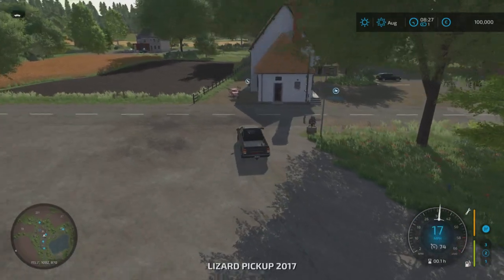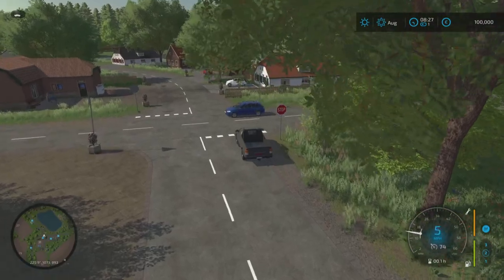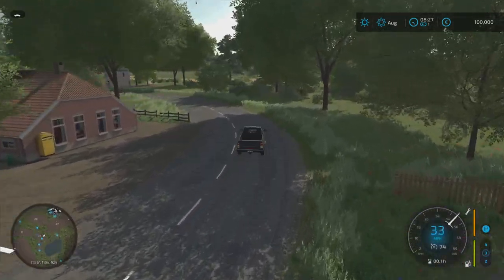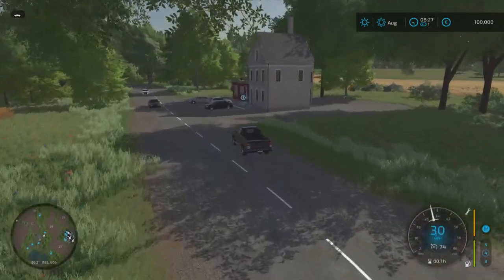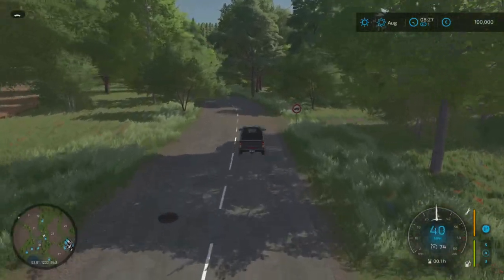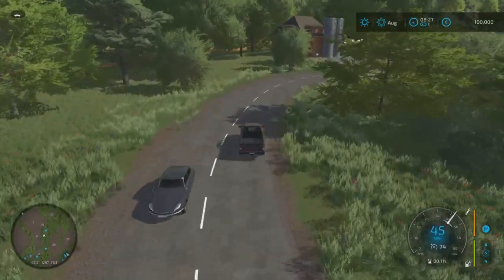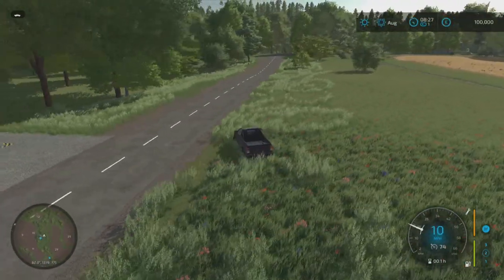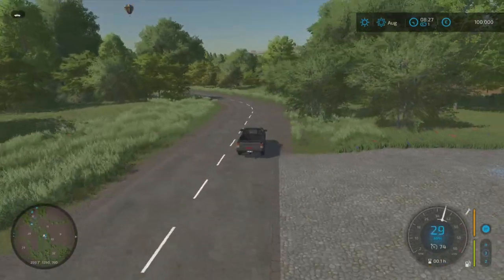We'll head down this way — we've got a little built up area just here. We've got the tailor shop to our right, and then just up around the corner is the dairy, which obviously you can buy as a sale point or buy it as a production point if you wanted to. So that is the dairy.